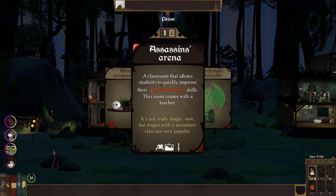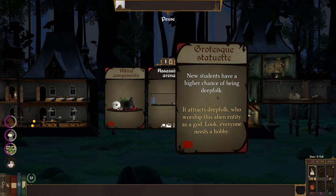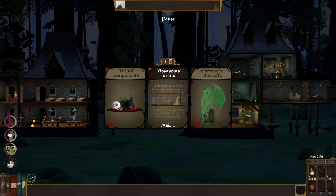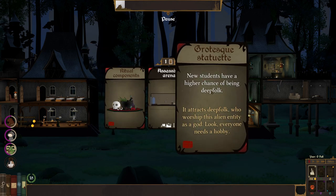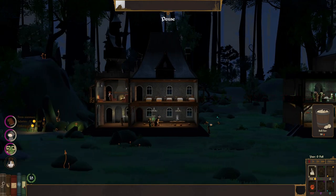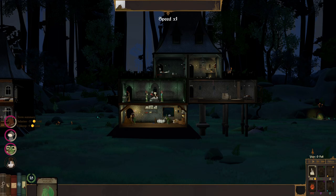I've got more mana we can spend — let's spend some demon mana. Half your teachers in this room have a chance of creating component cards. There's an assassination card and a grotesque statue — a new student has a higher chance of being deep folk, and it involves worshipping an alien entity as a god. Look, everyone needs a hobby. I already have one of these things, but the deep folk seems cool — I'm gonna grab that. I don't think I actually have a place to put it, so I'm gonna have to hold off on that.